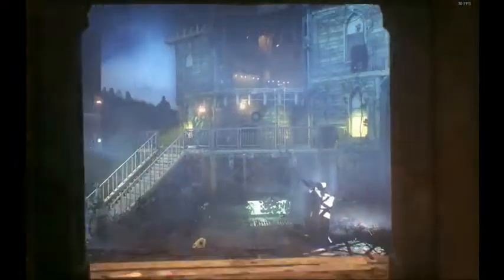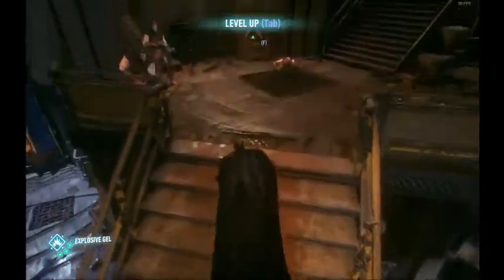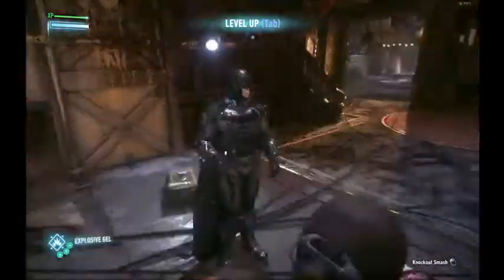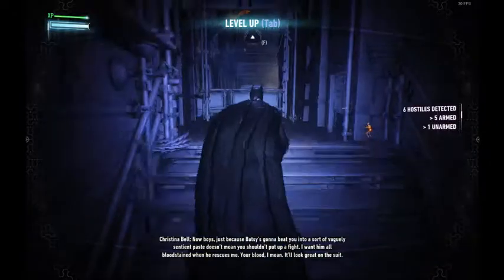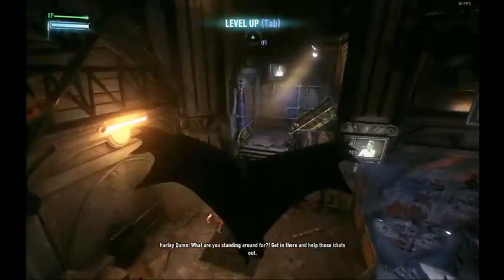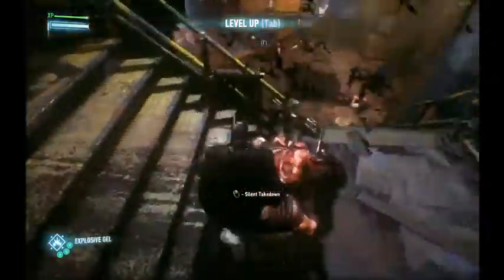Now we go into this predator room. You can cancel these dual team takedowns, which is very nice. The enemies can't see you at all, and they do show up in Detective Vision. I'm circling this enemy — he can't see me at all — just take him down. This last guy can be difficult to find if you don't have Detective Vision, because notice that he's here at that trophy, but he could be anywhere. For these last guys, do the cancel takedowns on all of them. You can also do a fear takedown if you need to. And that's the entire predator.